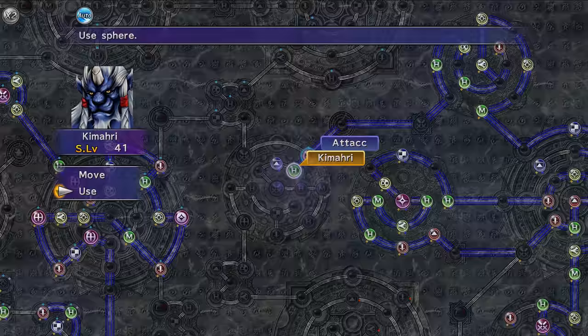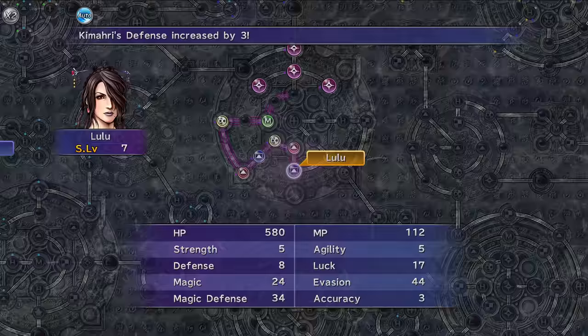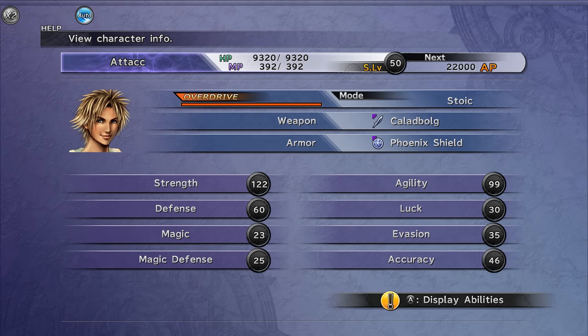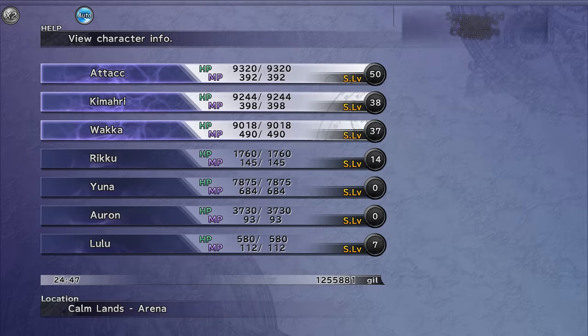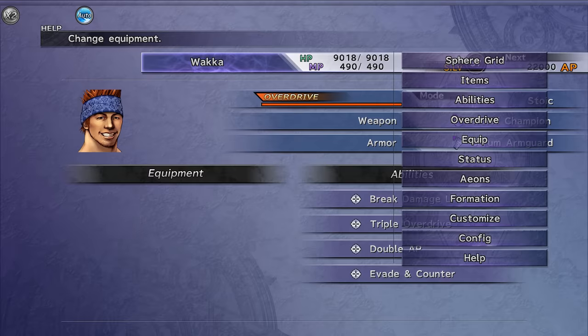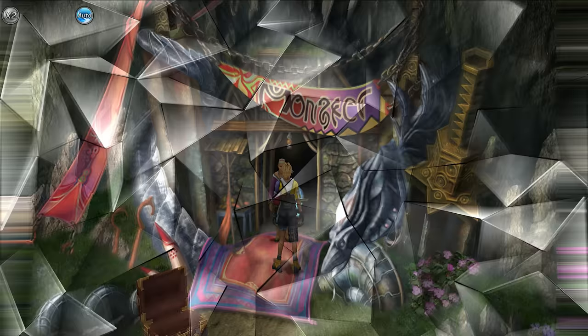Now let's have a quick overview of the stats before the boys go in for more attempts against the species. They are at around 120 strength, 60 defense, and about 75 to 100 agility between them. The big weakness is still magic defense — it's really not looking too great. But through the work we've done, our accuracy has improved a little bit as well. Hopefully our chances of hitting some of the more difficult enemies are a bit better. So let's see if this increase of around 60 sphere levels worth of stats is going to be enough to change the outcome.